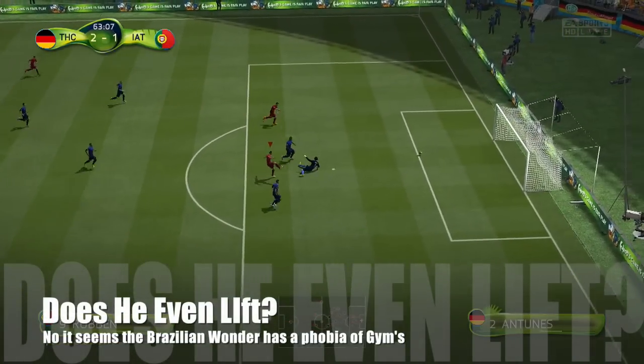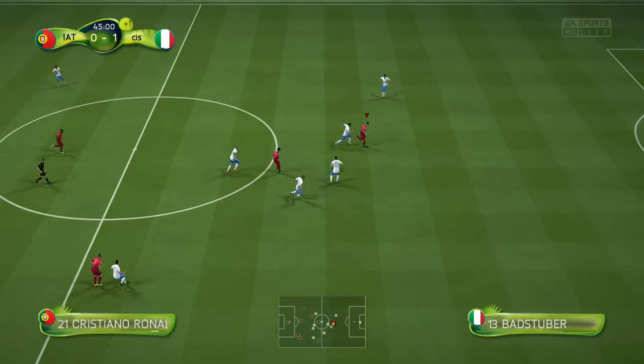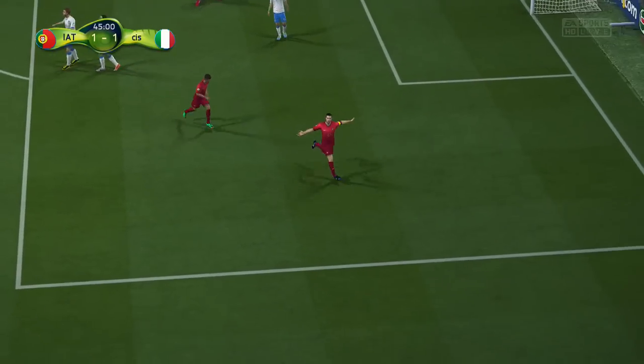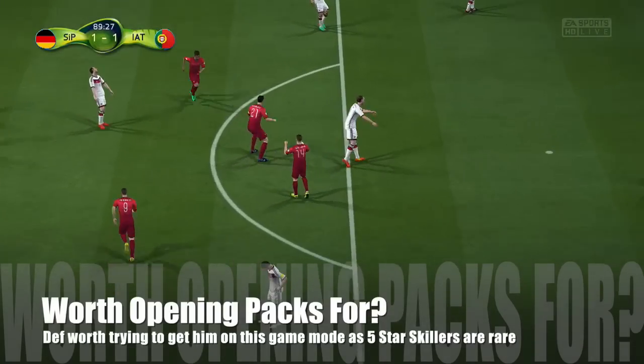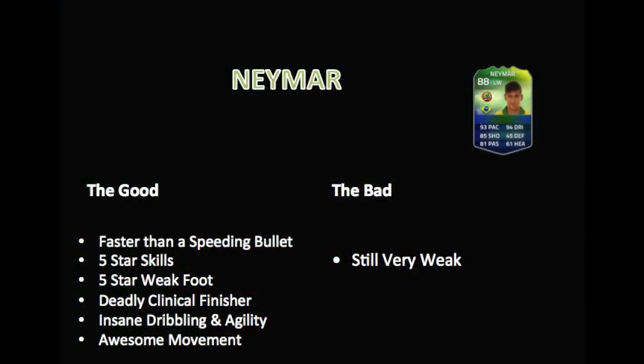The only downside is his strength. Even though they've upgraded it slightly, he's still very weak — he doesn't even have 50 strength on this upgrade card. He's basically going to blow over if a defender goes near him. But he's that fast, that skillful, and that amazing on the ball with his dribbling and movement, that you can keep him away from defenders and get the best out of him. He's also got fantastic passing, amazing agility, and balance — everything about him is just quality on the ball.